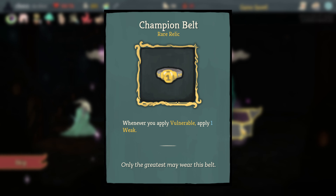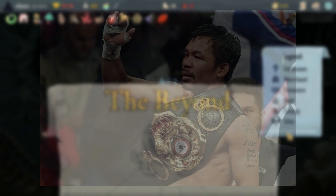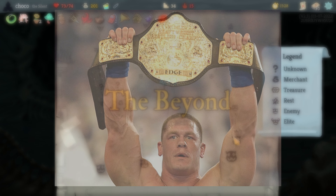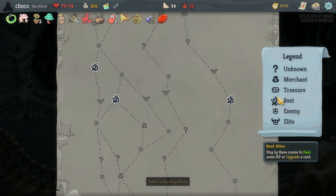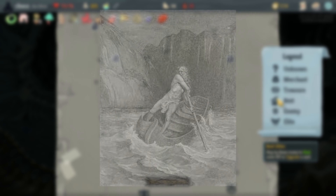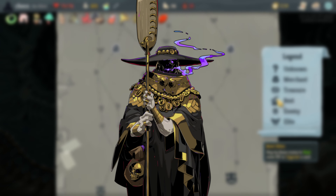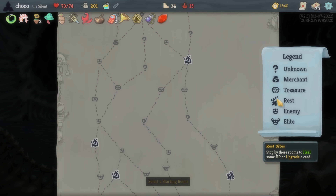Champion Belt is a reference to real-life fighting competitions like the UFC or wrestling competitions, where instead of trophies they typically use these giant belts, and it looks very similar. Charon's Ashes references Charon in Greek mythology, who was the ferryman of the Styx and a god of rebirth, so the effect when you exhaust cards and the flavor text is meant to be similar to the original mythos.